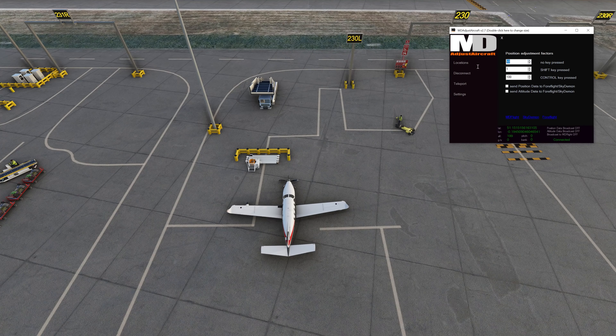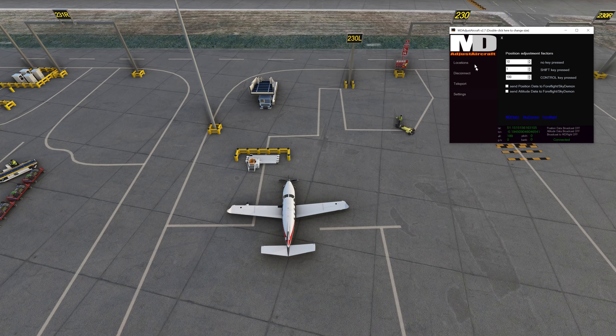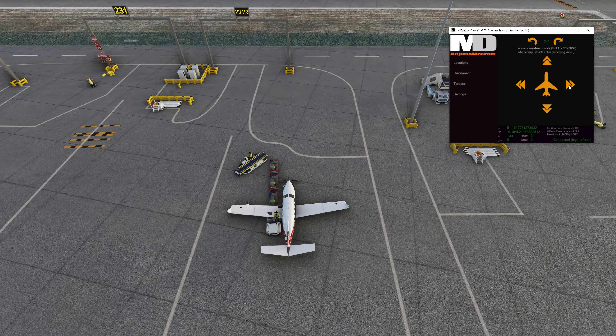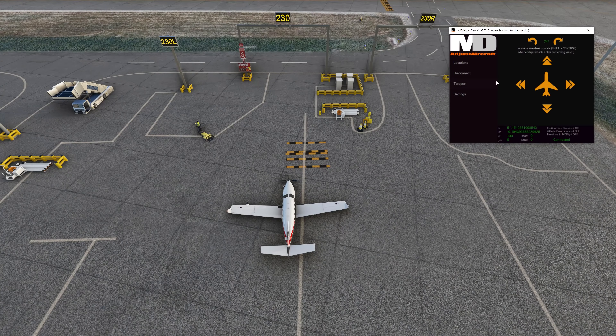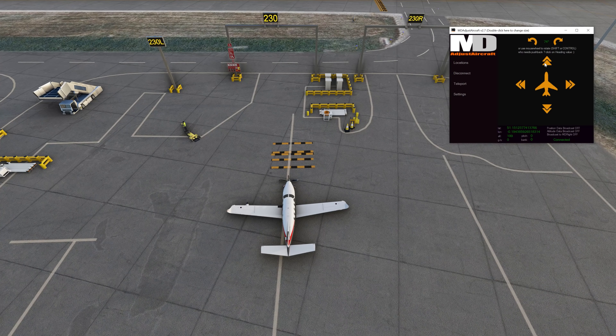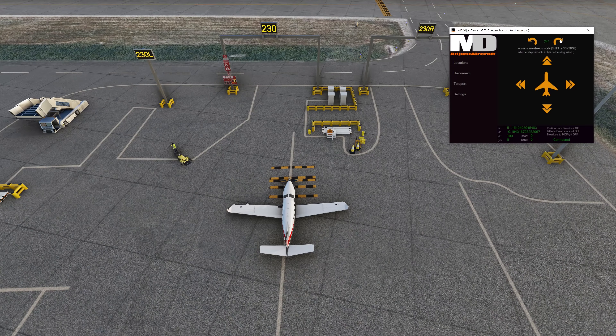You can also rotate the aircraft, which makes it very handy especially in some of the smaller airfields where you may be stuck up against a building, facing the wrong direction, or in a situation where pushback really wouldn't be available and you need to get the aircraft turned around. This is a neat way to set yourself up for your flight. A very helpful tool — I will leave a link in the description below.